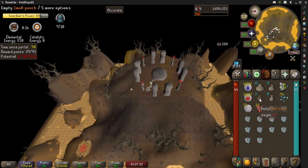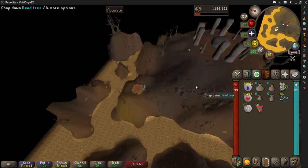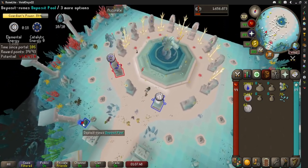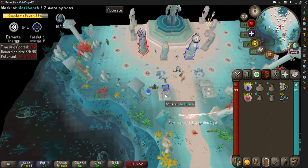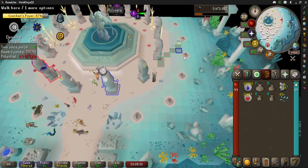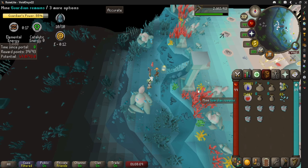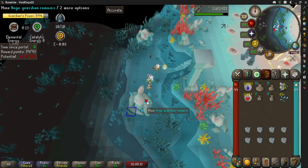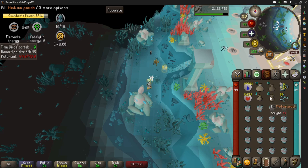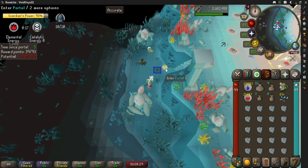I still have enough time to do my catalytic run — and that's with the mess-up; I have one charge left. Make sure your bank fillers are on and you have all your water and fire runes out, otherwise when you deposit they'll disappear. If you're super efficient you could get even a little more, but don't stress it — 11 points is more than enough.